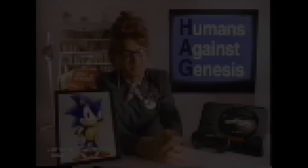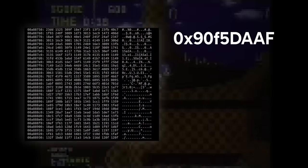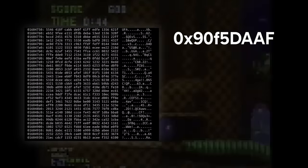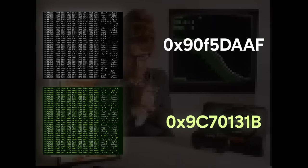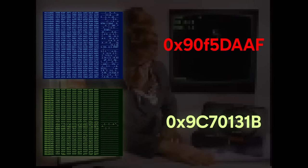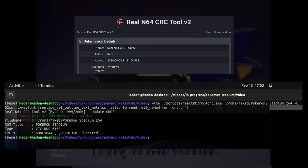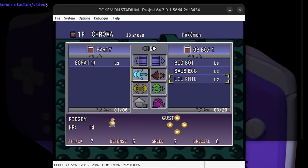Those of you who have done any ROM hacking might already know why this didn't work. At the start of any Nintendo 64 ROM, there's a value called a checksum, which is used to make sure your ROM file hasn't been modified in any way. This value is calculated from the contents of the ROM, and any time the contents change, so should the checksum. Since we modified the ROM, the existing checksum is now wrong. Thankfully, we can use a tool called the Real N64 CRC tool to recalculate and update the checksum in our new version of the game. Now it successfully loads, and we can get back to testing our change by swapping Pokemon around in the Pokemon Lab.